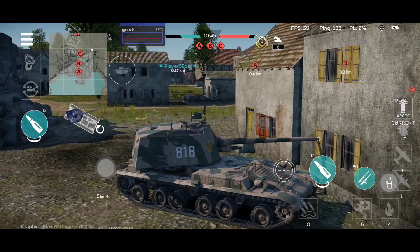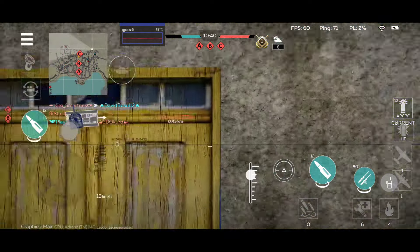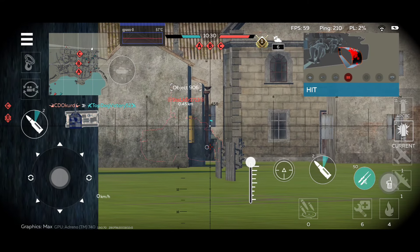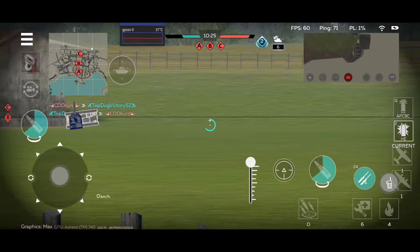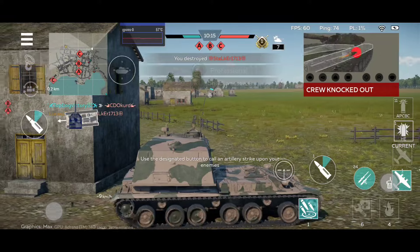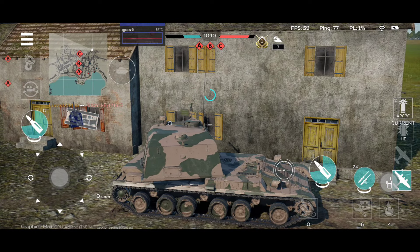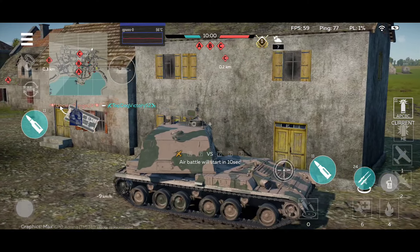It probably has the best damage out of any vehicle within this platoon. Maybe the ATGM on the Object is a little bit better, but this is an AP shell and it has its own thing. Comparing tank shells with rockets and missiles isn't really accurate, but in combat you need to know what's doing the most damage. This huge cannon definitely does some damage — you will not struggle to do damage on the enemy vehicles with this big gun.